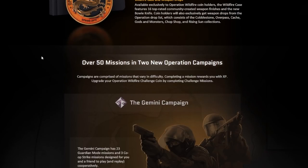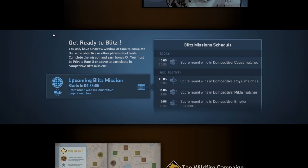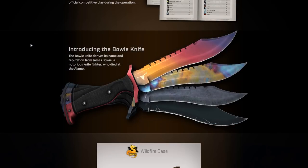One of the coolest additions are the blitz missions. It seems like you'll have two hours to complete these missions and then get extra XP. After those two hours, the missions are gonna be wiped from the game. I'm guessing you're not gonna be able to do all of them unless you're literally 24/7 Counter-Strike.